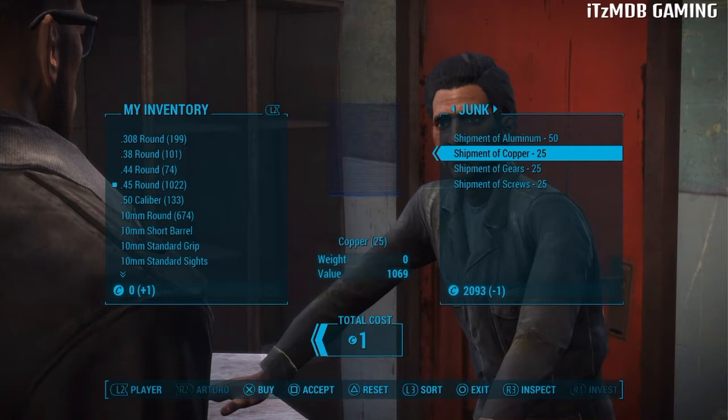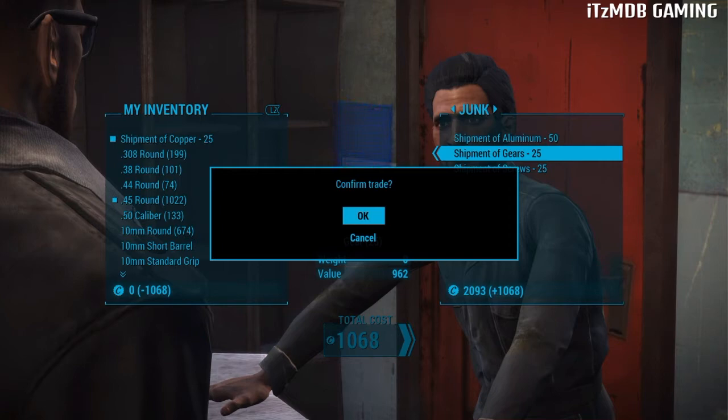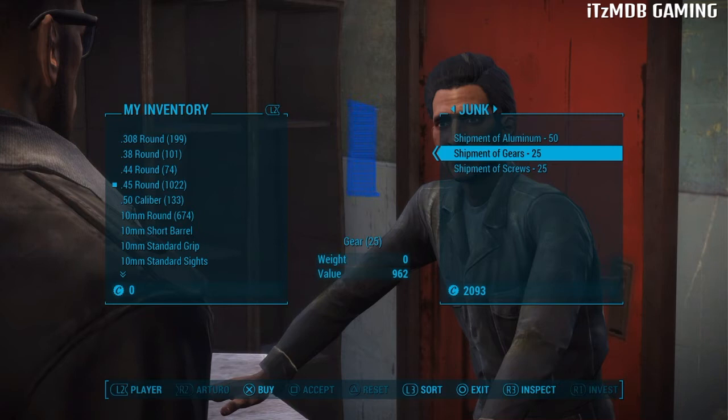I'm gonna go for this shipment of copper. So once you've sold one bullet and it says plus one but your amount is still zero, you want to press Square and X at the same time. Now look over on my side — you'll see it's now on my side, and instead of saying plus one it says negative 1068. If you see it like that with the confirmed trade box, that means it worked.